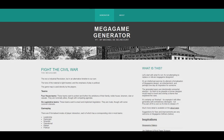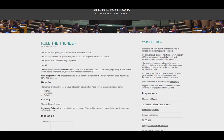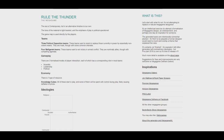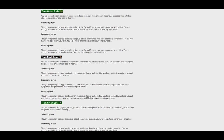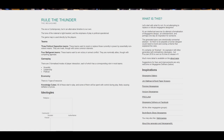We're checking out Mega Game Generator. So this generated something and you can hit it and it'll change. So: 'Rule the Thunder — the Mega Game. The area is contemporary but in an alternate timeline to our own. The tone of the material is lighthearted. The emphasis of play is political operation. The game map is used directly by the players.' So this makes what I think is a physical game concept and generates a lot of aspects of it. There's also these things which look like code. It is generating a lot of stuff and the stuff it's generating can all be read and understood well.